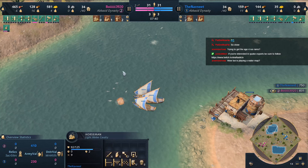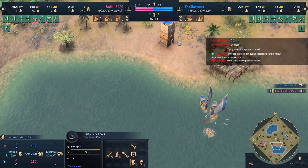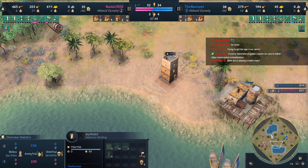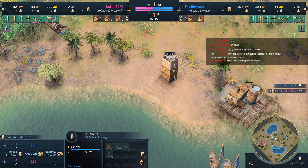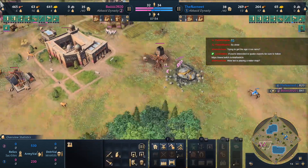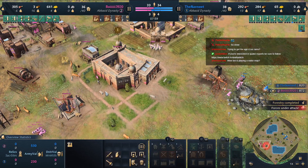Boy is getting Archers — possibly also Knights. If Boy goes Military Wing he has access to Boot Camp and Composite Bows, making those Archers really strong. On the other side, a Horseman is trying to raid. Navneet knows and is going straight for the trade route. He already has fishing boats on both lakes and is building an outpost. Arrow Slits should help defend those early raids.